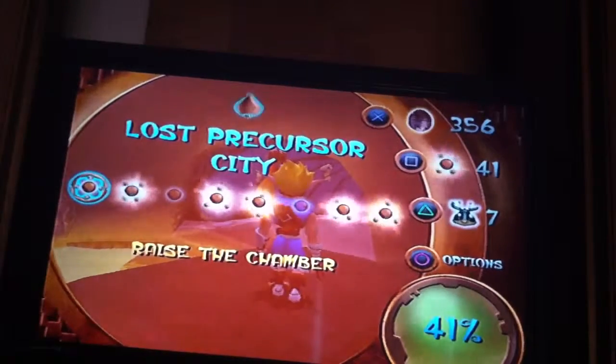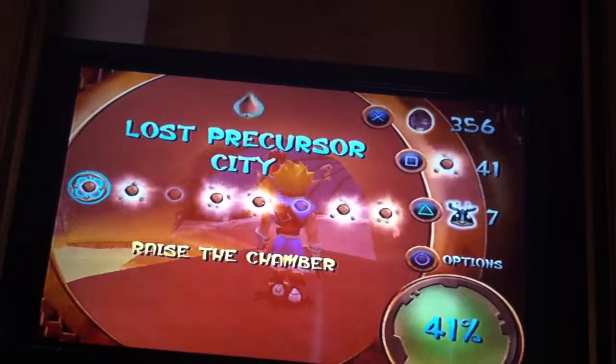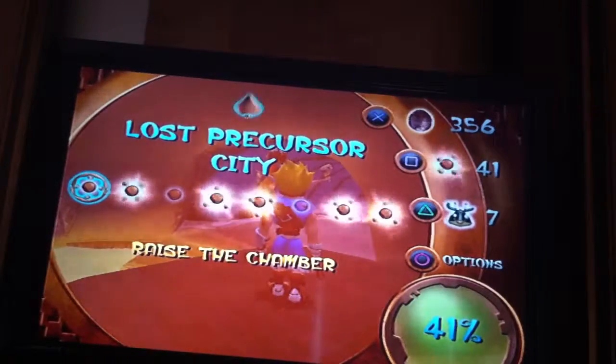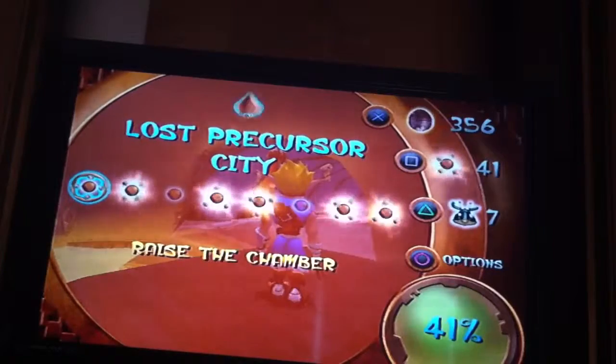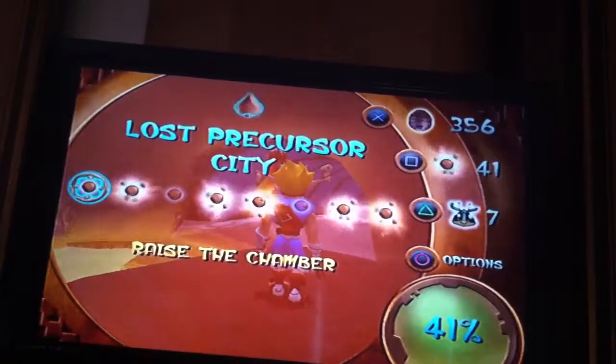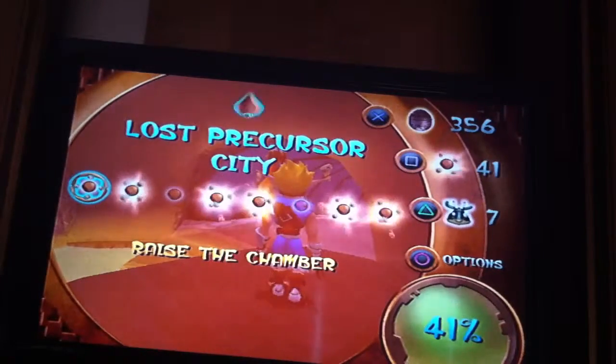Welcome back to Jak and Daxter: The Precursor Legacy. I'm continuing from where Lost Precursor City was done in the first episode. This is going to be part two or part three — I always get it wrong. Anyway, continuing here, I just got that last scout fly on screen and the power cell from this area for collecting all seven.